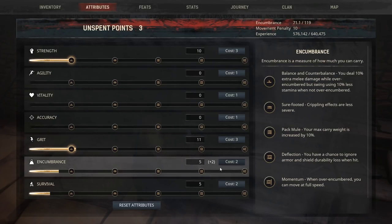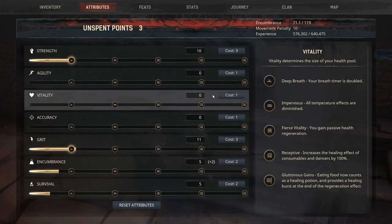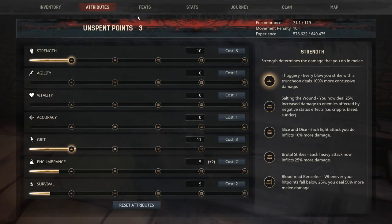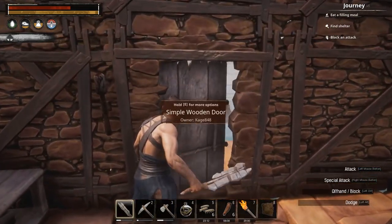Encumbrance is good too. I also like Vitality — sprinting drains less stamina, armor class improves when dodging, jumping benefits. These are all good. Maybe Vitality, maybe not — I'll look at that off camera so I don't bore you guys.